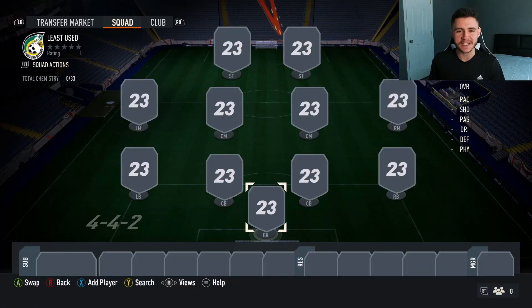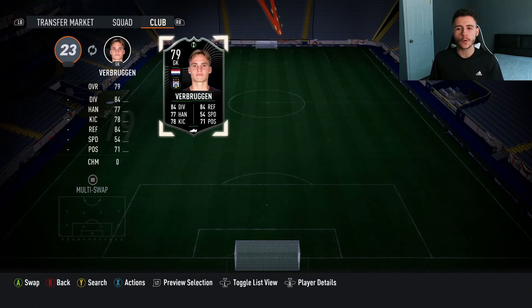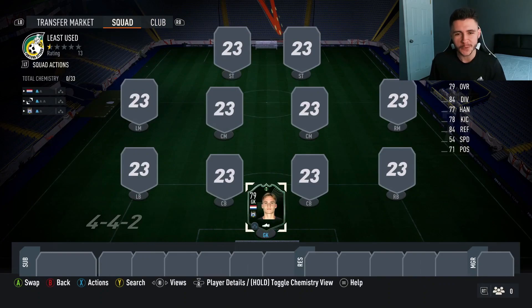In the goalkeeper position, we're going to go ahead and throw in our one and only conference card in the team. It's going to be none other than Bart Verbruggen, who's played a whopping 347 games in FIFA 23 Ultimate Team.